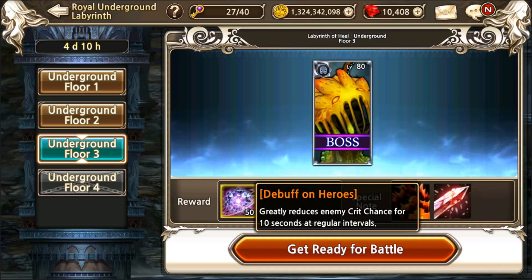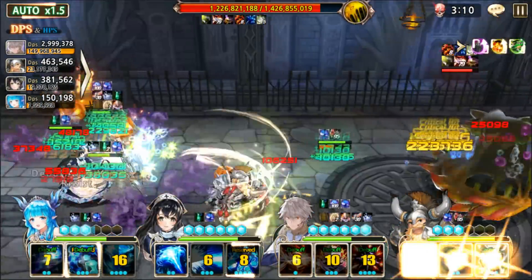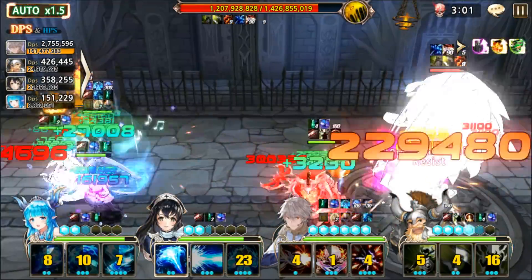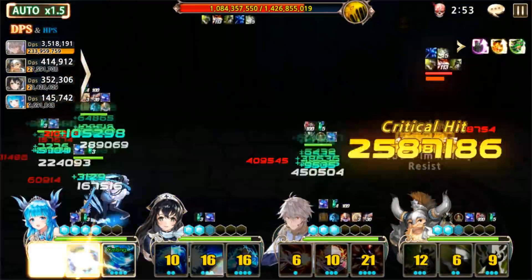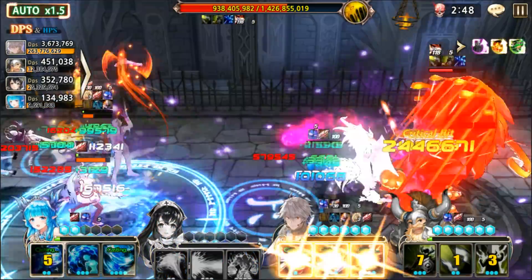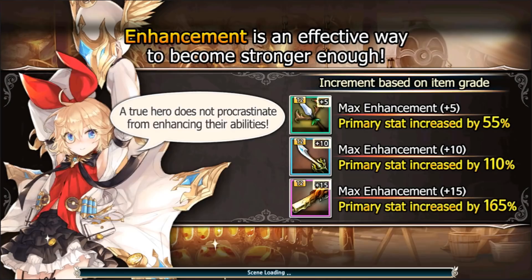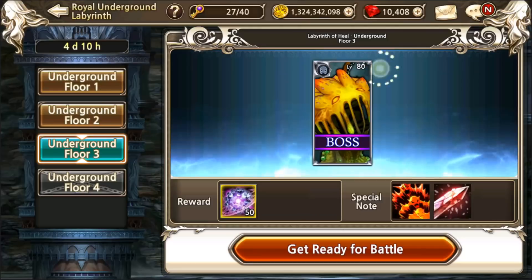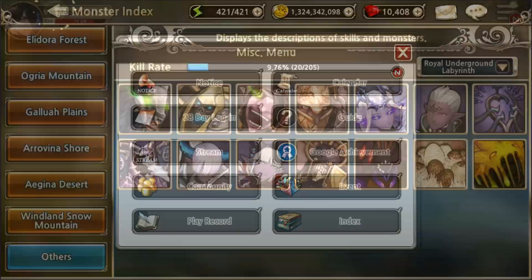New buffs and debuffs I've never seen before — increases defense when inflicted by CC, can be stacked up to 100 times. Thankfully I don't have that much CC in my team. And greatly reduces enemy crit chance for 10 seconds at regular intervals. Let's just go with the same team and see what we can do. We've been fighting here for nearly a minute already and he is just not taking any damage at all. Mitra is not doing anything and he's only at 9 stacks of this defensive stuff — or is that 117? Those might be the defensive stacks. I'm dead. No chance with that team. I'm not sure what those stacks were — I can't seem to look at more information on this boss.